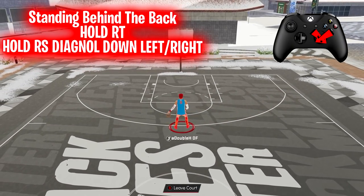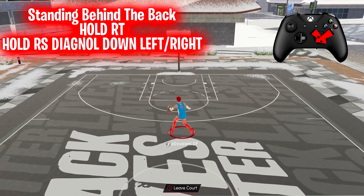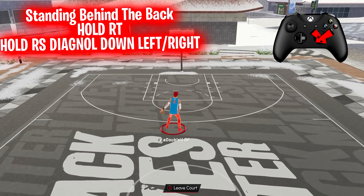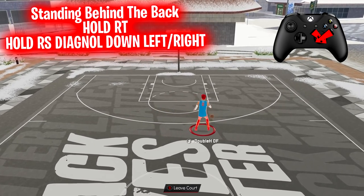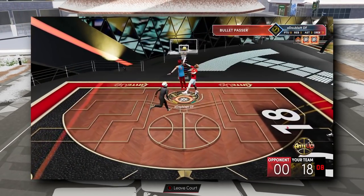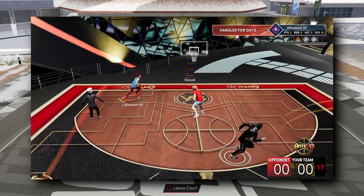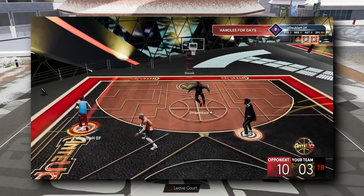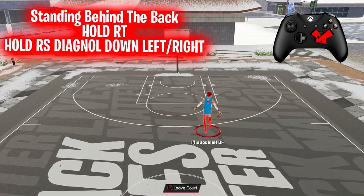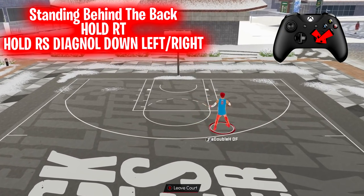The next move is the standing behind the back from the Pro 1 escape — the move I chose instead of the curry slide. Hold the right trigger and hold the right stick diagonally down-left or down-right depending on which hand the ball is in. This move looks like it doesn't do much, but it is extremely unpredictable in game and probably creates the most space of any move I'm showing today. Defenders completely lose their positioning when you do it because nobody has this move equipped.